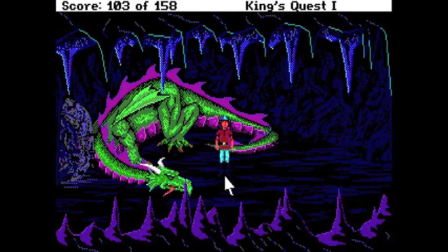Hey everyone, welcome back to another episode of King's Quest: Quest for the Crown. So last episode we ended up getting the magic mirror from the dragon and the chest filled with gold from the giant.